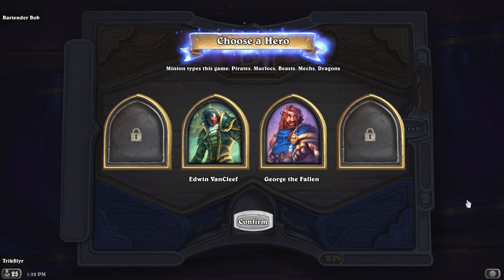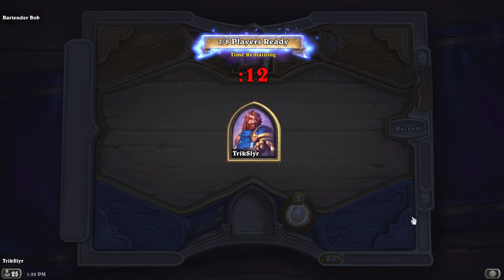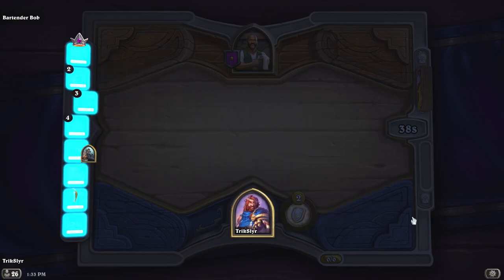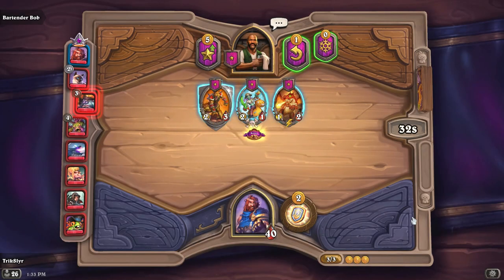Currently I am on the free-to-play model. Normally if you pay for the battle pass, which I think is ten dollars, you can get up to four choices for heroes. These heroes change the way you play. For today let's pick up George the Fallen. We have minion types: pirates, murlocs, beasts, mechs, and dragons available. Ideally I want a murloc comp or a beast comp that I can put divine shields on — divine shields are basically a bubble of invulnerability, meaning you are invincible for one trade attack.